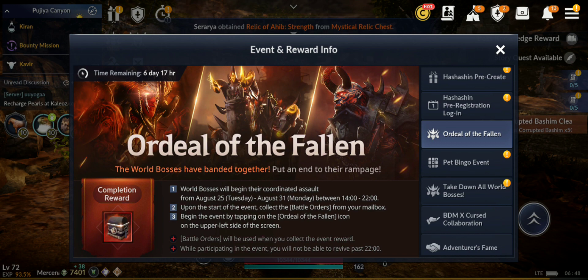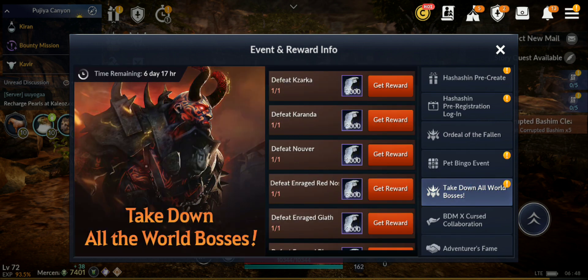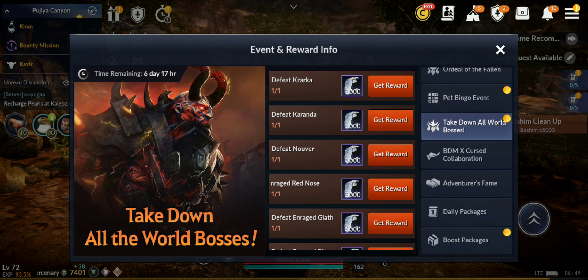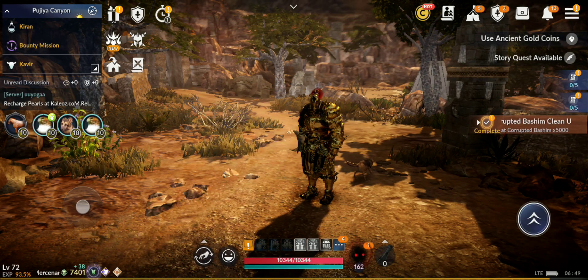Battle Orders are what you need to enter the Ordeal of the Fallen event — I'll show more details in the patch notes. We still have the Pet Bingo event for another week, and the Take Down All the Bosses event as well. I've already completed all of those, so I'll collect them and maybe try my luck at getting red relics — I'll test that in another video.